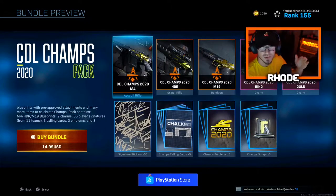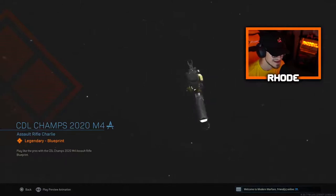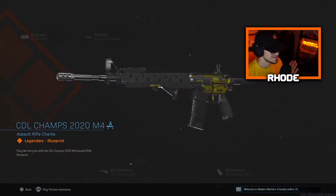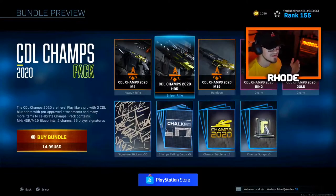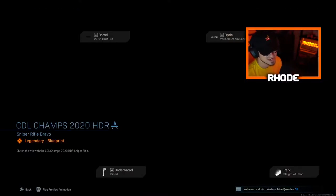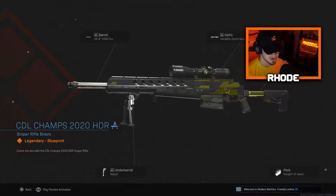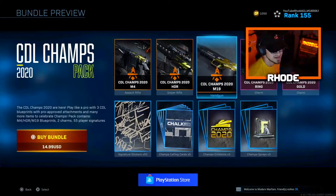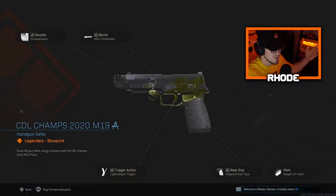When we jump into this, we get the CDL Champs 2020 M4 right here. This listing looks really really clean, looks really nice. The attachments are a compensator, stock M16 grenadier barrel, no stock, stipple grip tape, and commando foregrip. Then they have the 2020 Champs HDR — the gold and black camo looks really good.